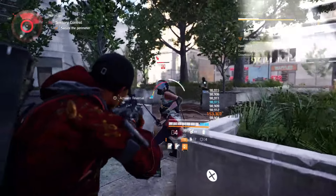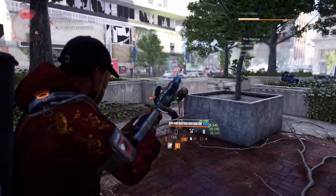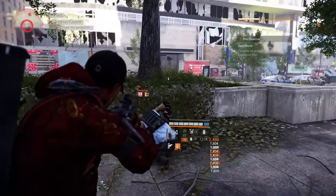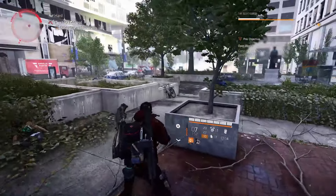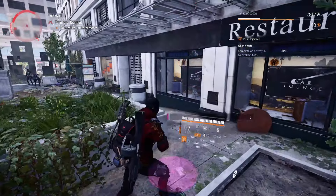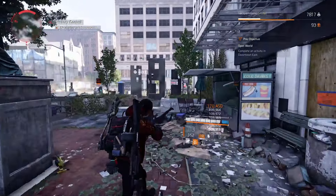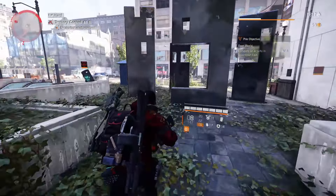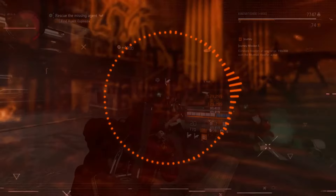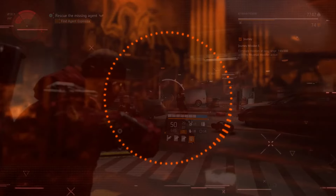The really interesting part is that the full objective details aren't revealed until after you lock in your choice. So you see that it's a control point defense mission, it's going to reward you with a piece of gear, and it's going to expire in a day. You lock that in and then it's like, okay, now you have to go to this specific control point that's on the other side of the map and you have to defend it against these specific enemy factions. And if you complete it, you'll get this specific named item. So it adds a little bit of a mystery box element — here's the broad strokes, this sounds good to you, you lock it in and then you find out the specifics.